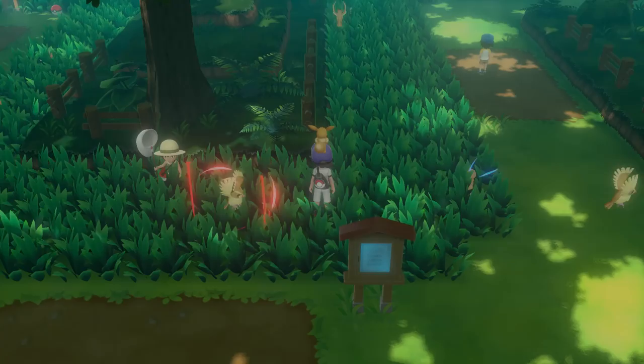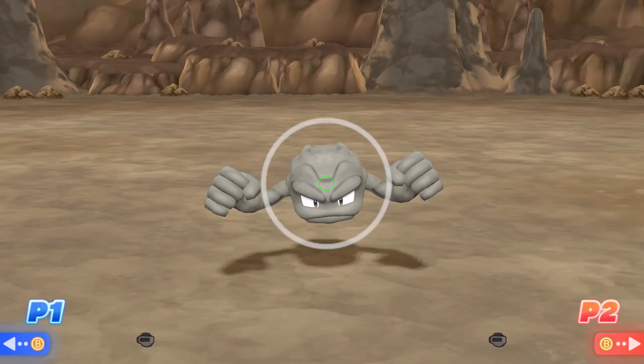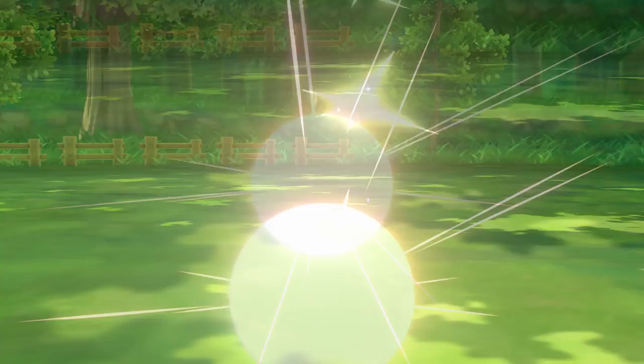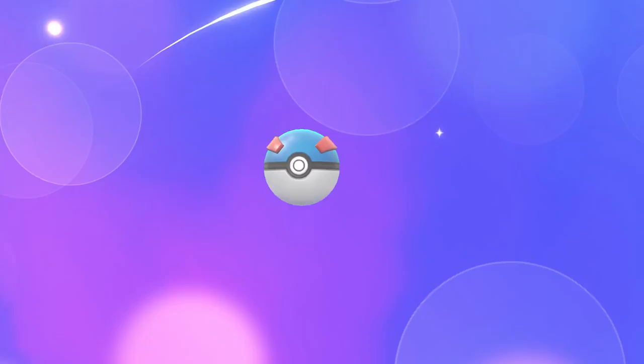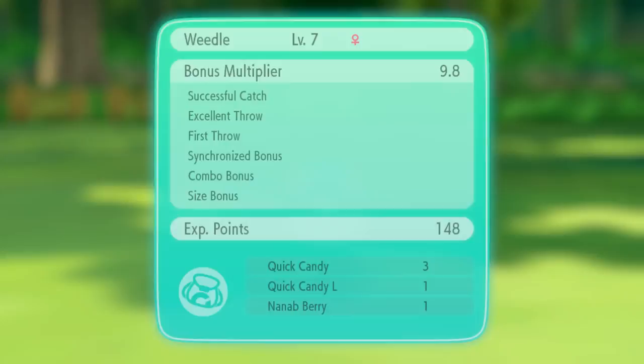For health candies, I like to hunt for Caterpie in Viridian Forest. For mighty candies, I'll head over to Route 22 to find Nidoran. Tough candies: Geodude in Mt. Moon. Smart candies: Psyduck on Route 6. Courage candy: Drowzee on Route 11. And quick candy: Weedle back in Viridian Forest. These six Pokemon are great for getting those six generic candies, but I would always much rather prefer having the Pokemon-specific candy, because you can use it and it'll raise every single one of that Pokemon's stats at the same time.